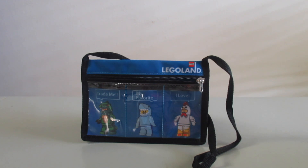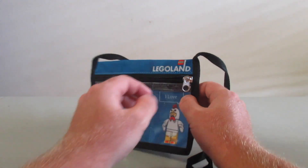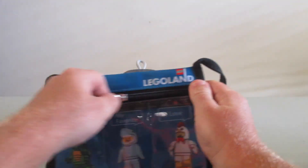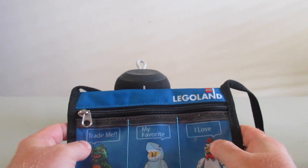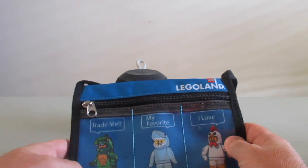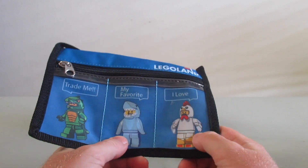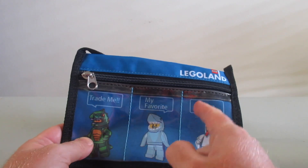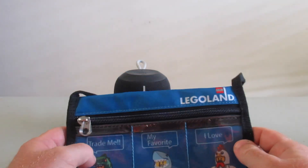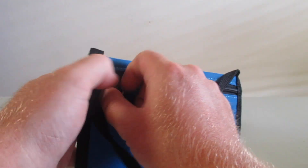So without further ado, let's show you everything about it. The zipper is nice. You do have your Legoland logo, and I love all the characters on here — like the lizard man, shark dude guy costume, and the chicken suit guy costume. They all say 'trade me.' That's my favorite part.